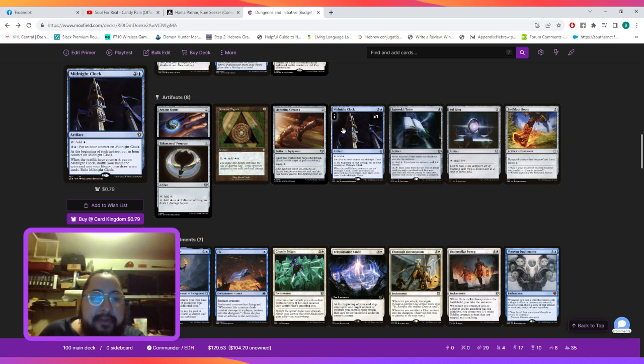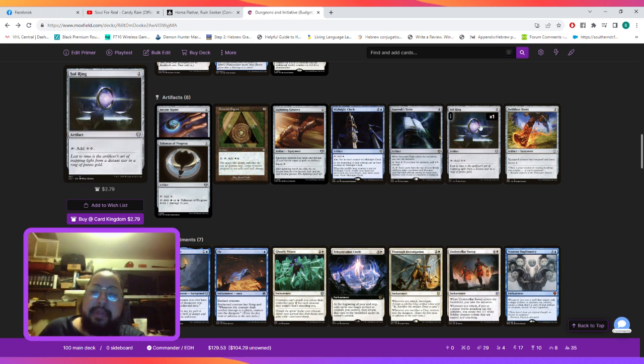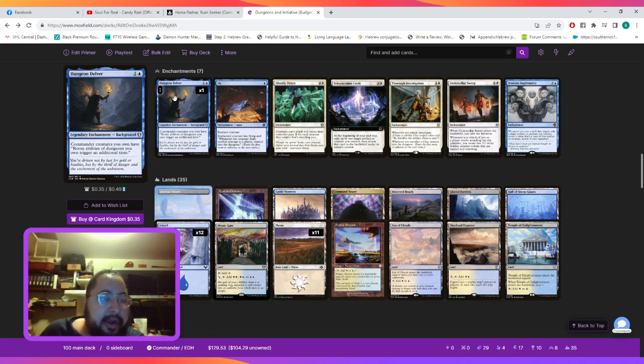For artifacts we're playing the Azorius Signet, Lightning Greaves to protect key creatures, Midnight Clock to reload our hand and draw seven cards while shuffling our graveyard into our library, and several mana rocks. Tome takes the initiative when it ETBs — if we have the initiative we can add two colorless mana, and for three we can exile cards from the top of our library until we exile a non-land card and cast it without paying its mana cost, activating only if we've completed the dungeon. We're also playing Sol Ring, Swiftfoot Boots for protection, and Talisman of Progress. For enchantments, Dungeon Delver says creatures we own have dungeon abilities trigger an additional time, giving us double triggers alongside our commander so we fly through the dungeons very quickly.